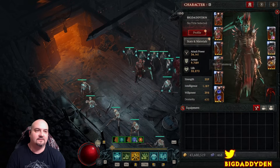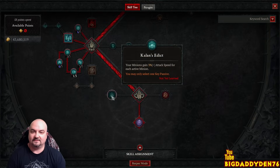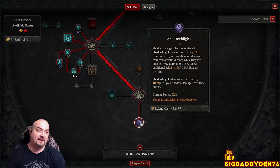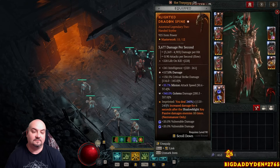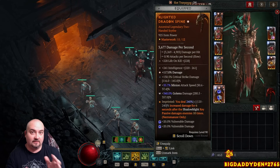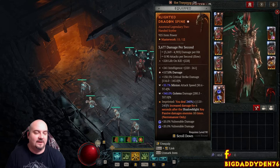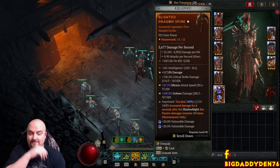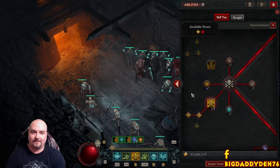This procs the Blighted aspect on the weapon. You might wonder why not use Kalan's Edict for 3% per pet - it is good, but with Shadow Blight and this aspect together you're increasing all damage - including your pets and golem - by 240%. Use this instead. Blizzard needs to buff Kalan's Edict massively to make it more competitive.